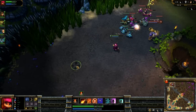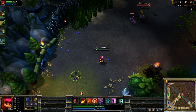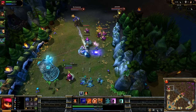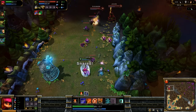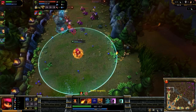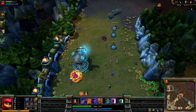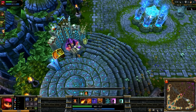Notice Ryze comes forward and is effectively zoning me — denying me experience and gold from these minions because I don't want to get trapped in his Rune Prison and get Alpha Striked. Their team then makes a mistake by tossing off Alpha Strike and Ryze's Spell Flux, which immediately pushes the lane forward next to the tower, meaning I'm no longer in danger and can safely farm. Notice how when they come forward aggressively I stay back behind the tower — even though I'm very low on health, they're not going to be able to tower dive me or get the kill. If I had been in front of the tower they probably could have tower dived and maybe killed me, and then gotten the tower.